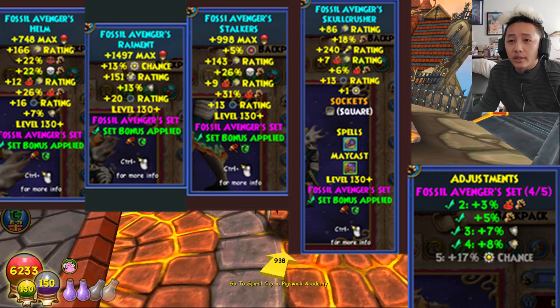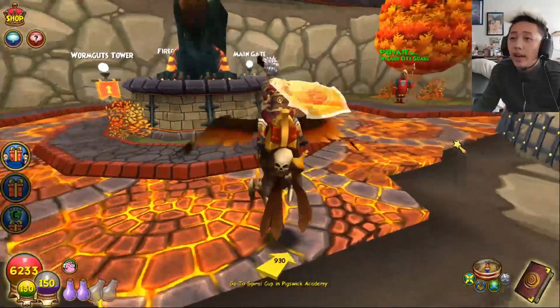You can check out the stats if you want. It also comes with set bonuses: with two-piece you get 3 fire damage and 5 universal damage; with three-piece you get 7% universal resist; with four-piece you gain an additional 8% sunblock; and then with five pieces — which includes the mount, so the helmet, the robe, the boot, the wand, and the mount — with five-piece you get an additional 70% power pip.